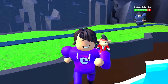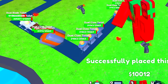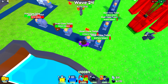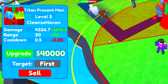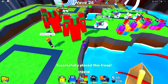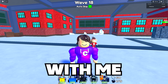Now for the top three. First up is the titan present man. He deals splash damage hitting all units around the impact, and his first upgrade is really good. You can place multiple titan present men together for an overpowered duo or trio.